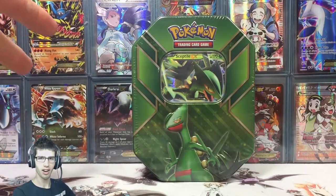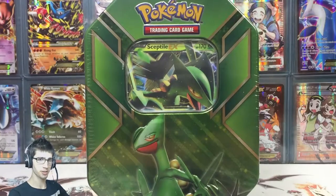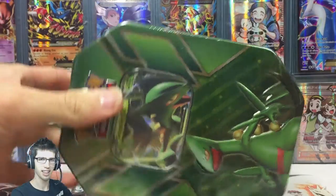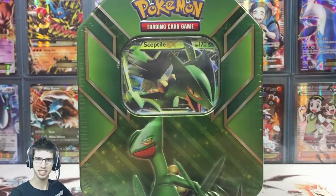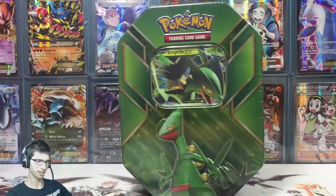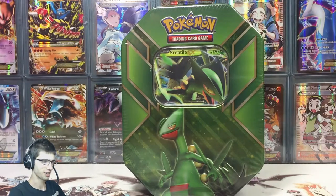I'm guessing this is the starter that people would have chosen the least. This is the Underdog Tin, so I have really high hopes because they tend to jam-pack Ultras and all that sort of stuff into the tin that people buy least. So people will say they got really good pulls, then go out and buy the Sceptile Tin. That's my little theory. Let me know in the comments if you have any theories about which tin contains the goods.